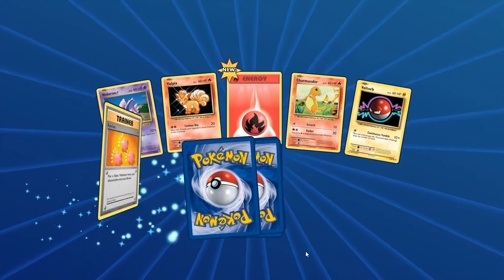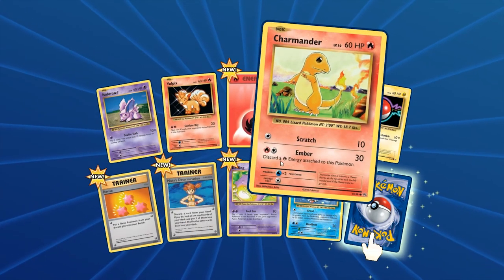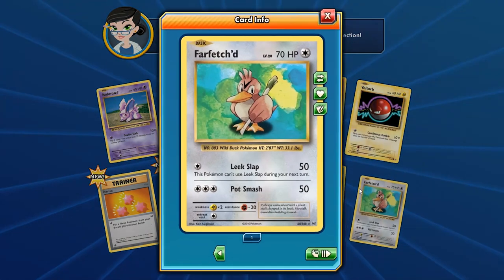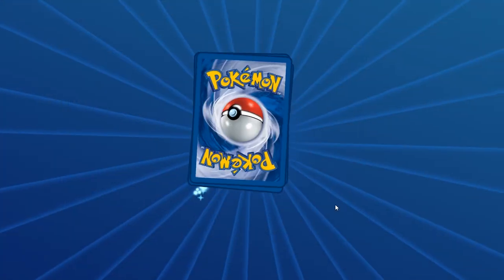We have Misty's Determination, a Revive — man, look at this artwork, isn't that great? We have Mewtwo, Vulpix, Charmander, Voltorb, Seel, Koffing, and a Far-fetched. I did mention before this Far-fetched could be used in Expanded format with the Mew EX and Dimension Valley — you can use Leak Slap, then use Keldeo to rush in and retreat, resetting Leak Slap and using Mew EX to continually do it over and over again.